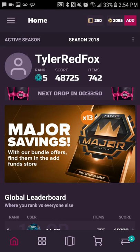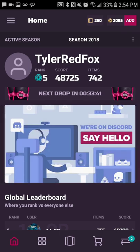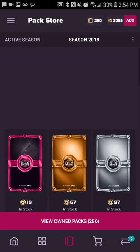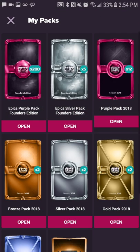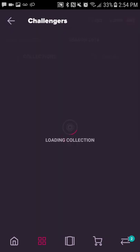Hey guys, it's me again. FACEIT Major cards have come out — I'm a little late to the punch because I was at school, but the Challenger Stage FACEIT Major cards are out now. The packs are 99 coins each, which is equivalent to 99 cents, and I have 25 to open for you guys. I opened a few packs earlier and then stopped myself realizing I needed to make a video, so I'll show you what I have right now and then get into the pack openings.